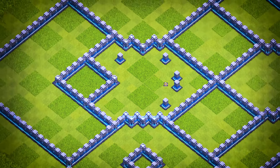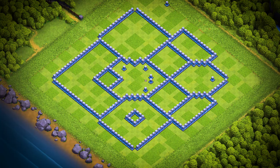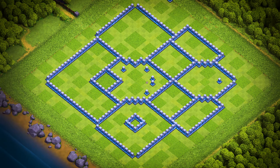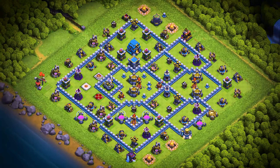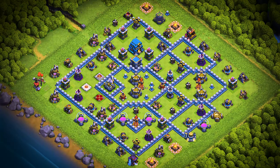TH-12 base number 6: this Town Hall 12 base design is an anti three-star war, trophy pushing, and clan war league base. For clan castle troops, use two super minions, one ice golem, and one archer.